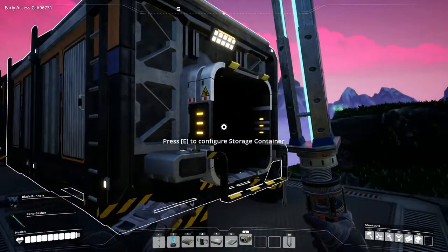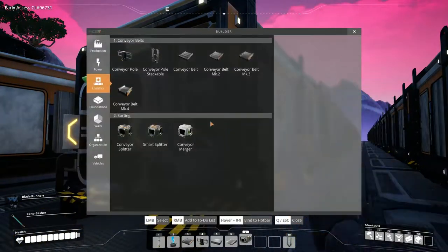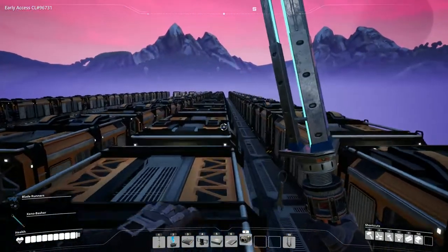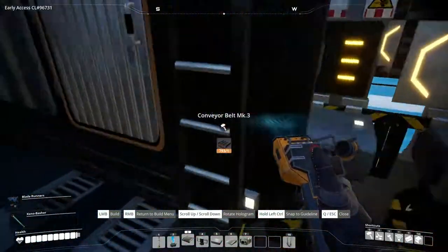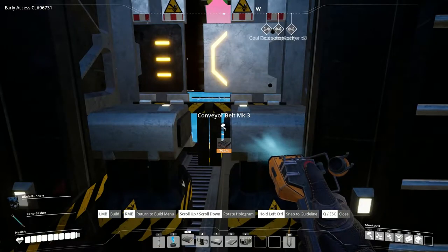I have now built all the storage containers down in the line, as you can see. Now we are going to go ahead and hook up the conveyor belt Mark 3s — all you need to do is basically just go down the line.